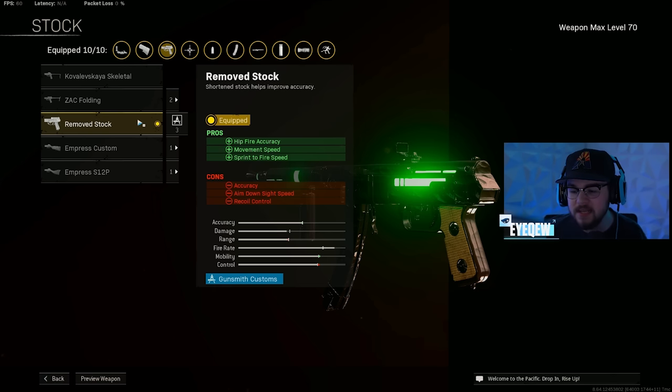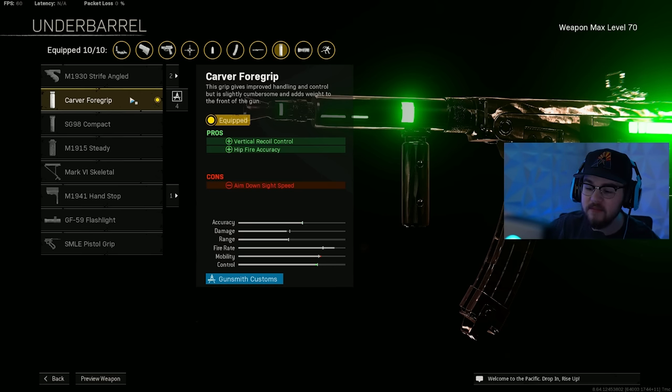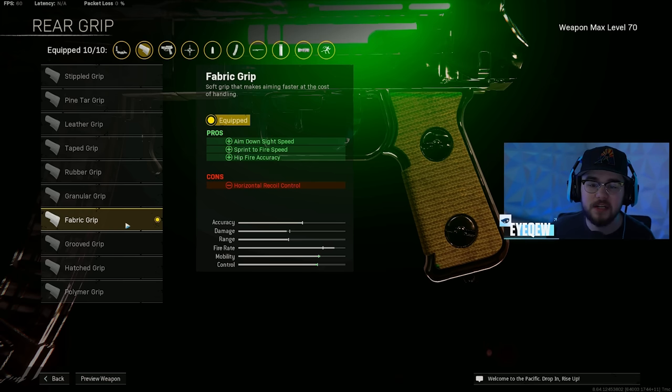The Remove Stock gives hipfire accuracy, movement speed, and sprint-to-fire speed. I actually swapped to the Empress Custom recently — either is really good, but the Empress Custom makes it more of an ADS build. The Carver Foregrip gives vertical recoil control and hipfire accuracy — very helpful after the update since the PPSH feels super bouncy. The Nambu 64-round mag (was a 71-round before the nerf) gives recoil control, accuracy, fire rate mixing with the barrel and booster, and mag size. Lengthened ammo type for bolt velocity and the Fabric Grip for ADS speed, sprint-to-fire speed, and hipfire accuracy.